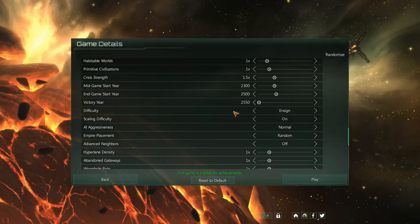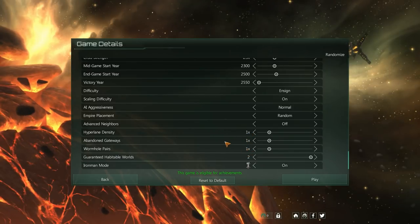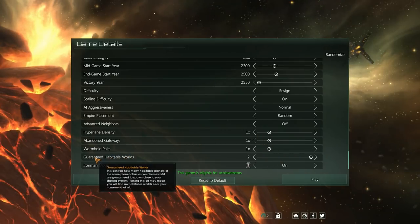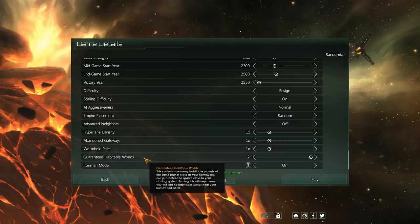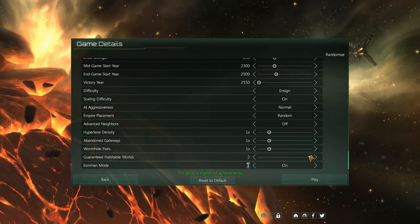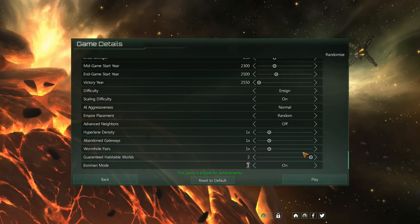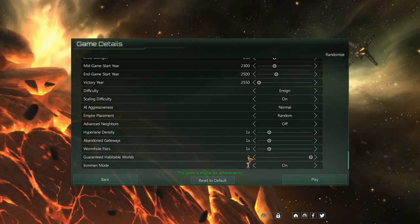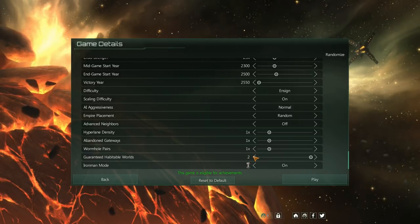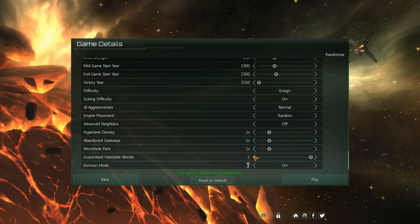Advanced neighbors — no, we already turned off advanced AI. This section affects galaxy formation: hyperlanes, gateways, wormhole pairs — just keep everything at normal. They also added guaranteed habitable worlds. With this set to two, since your preferred world type is continental, you're guaranteed to have at least two other continental worlds spawn near you. You still have to go out and colonize them — you don't start the game with them — but they're nearby. After that, it's all random what types of planets are available.